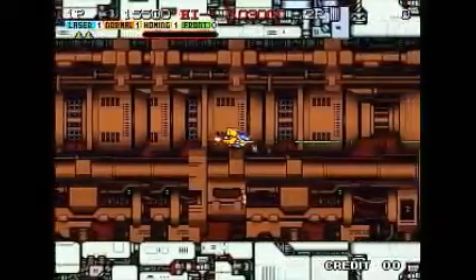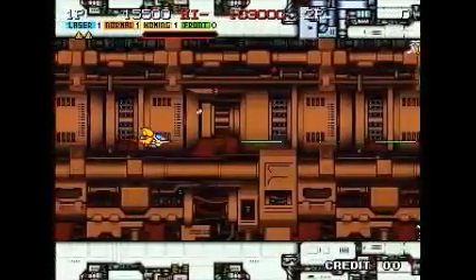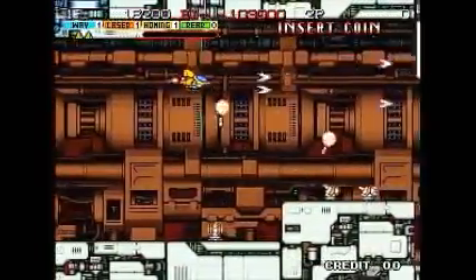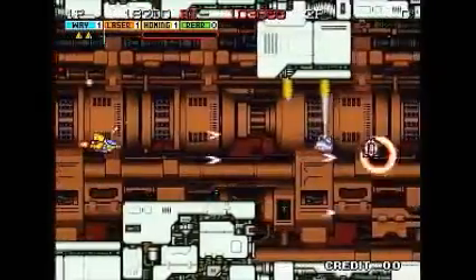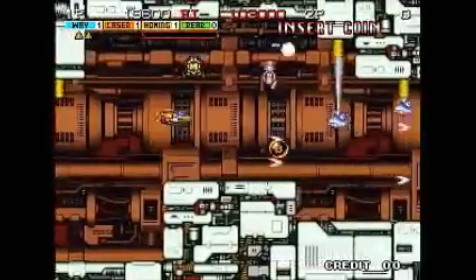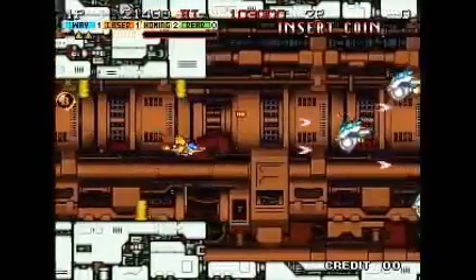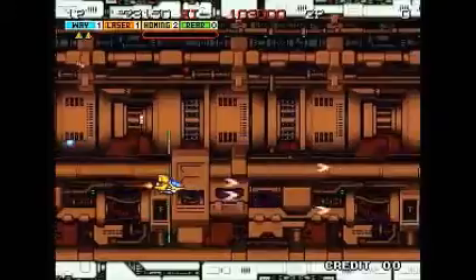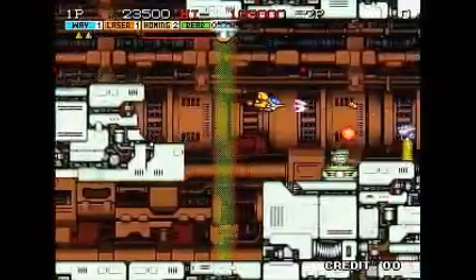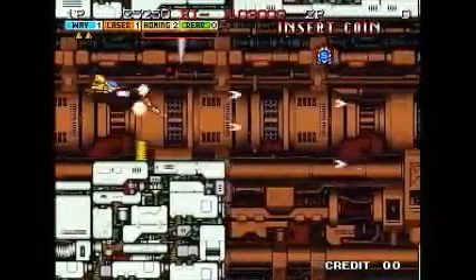If you're a Neo Geo enthusiast, you definitely want to check out Andro Dunos. I'm not sure if it's pronounced Andro Dunos or Andro Dunos — I'll just call it Andro Dunos. It's kind of a strange name. The option bubbles, or the bee bubbles, will try to follow you. If they go off the screen, they'll try to come back to you, which is kind of nice.